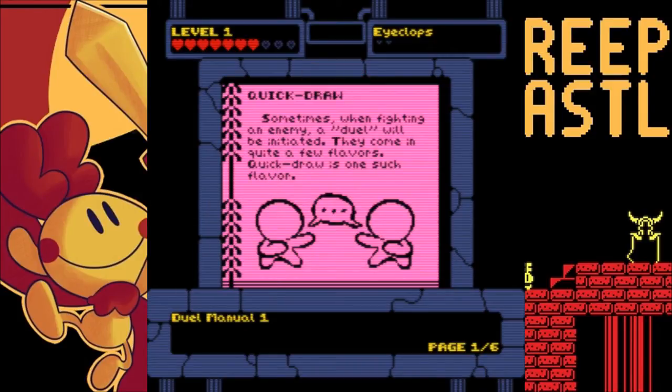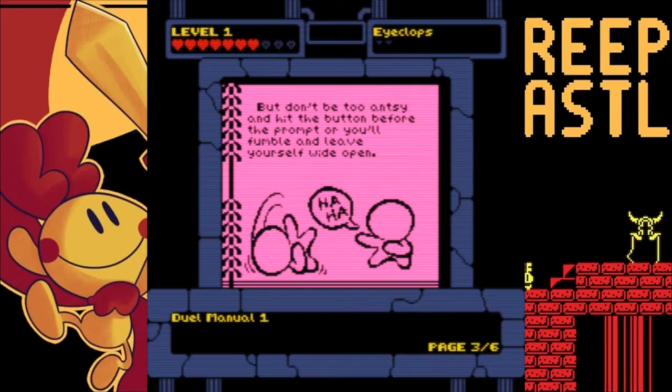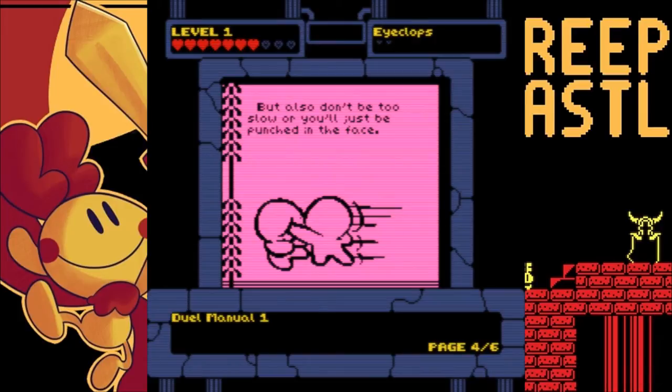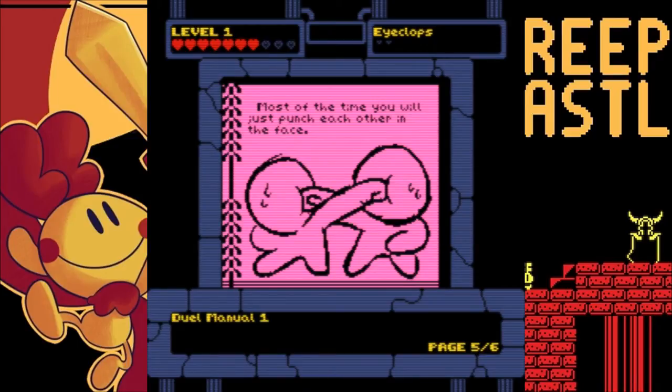Quick draw. Sometimes when fighting an enemy, a duel will be initiated. They come in quite a few flavors. Quick draw is one such flavor. Wait for the prompt, then hit the confirm button to strike first. But don't be too antsy — no one uses that word anymore, except for like my mom. And hit the button before the prompt or you'll fumble and leave yourself wide open. Don't be too hasty! This is delicious! But also don't be too slow, or you'll just be punched in the face. Most of the time, you'll just punch each other in the face. Wow.